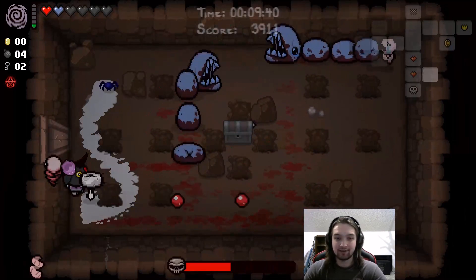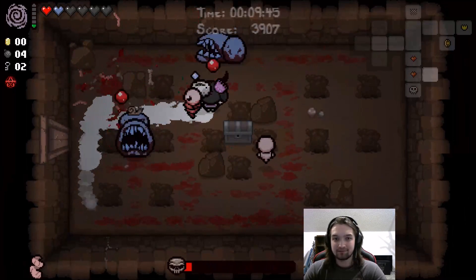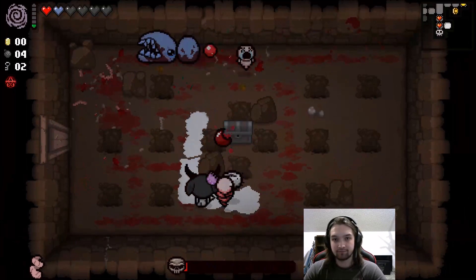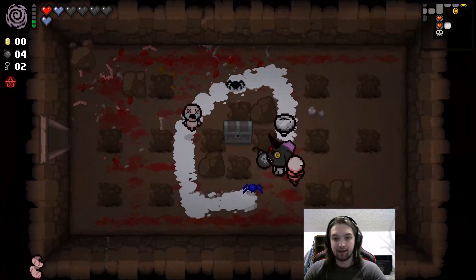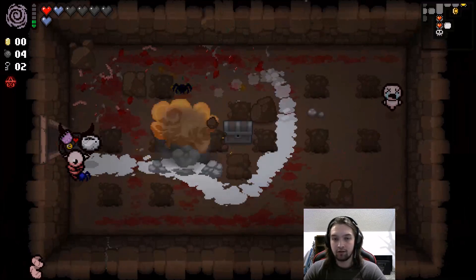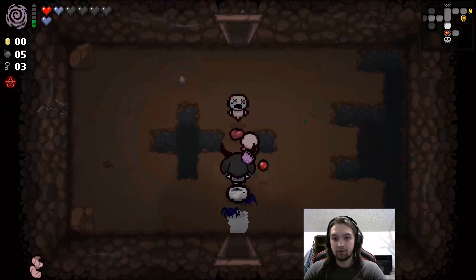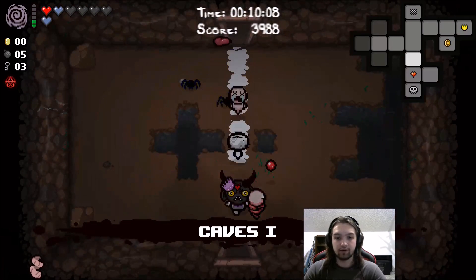New items have seemed just the two we've gotten, because it's only been two, right? We have this little eye guy and the one that gives us a tarot card. I think there were some new consumables too. Other than that, I really don't... We'll just go on down to the next floor.